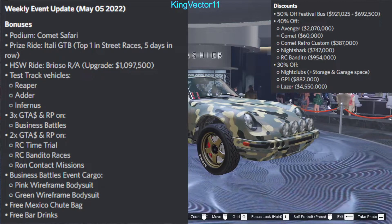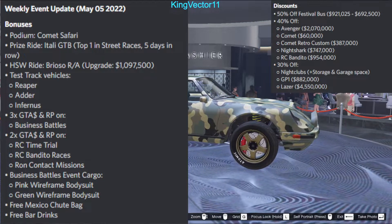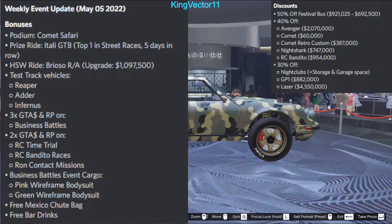Part two for this week includes 50% off the Festival Bus. Whoever wants to have fun driving anywhere but under overpasses can do so for 50% off this week if they purchase it. You can also get 40% off the Avenger.